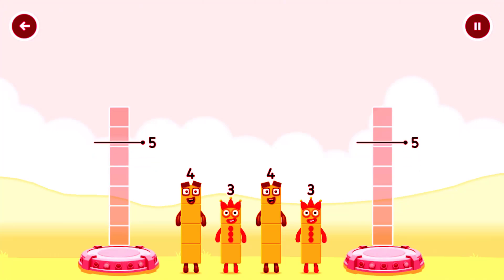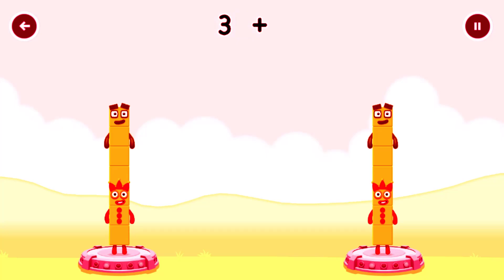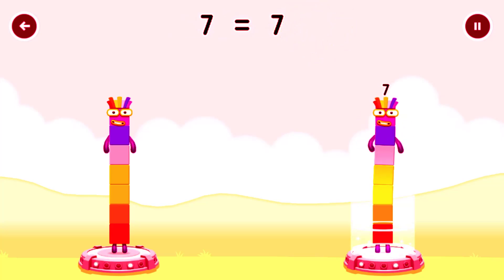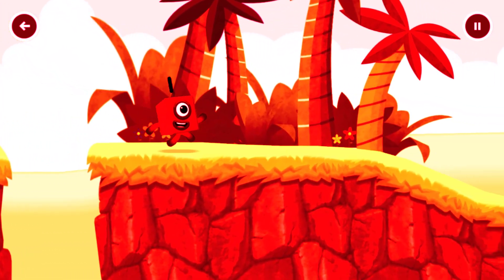Share the number blocks evenly to make 2 groups of 7. Drag the number blocks onto both sides until they have the same number of blocks. You got it! 3 plus 4 equals 7. 7 equals 7. I am 7! Excellent!